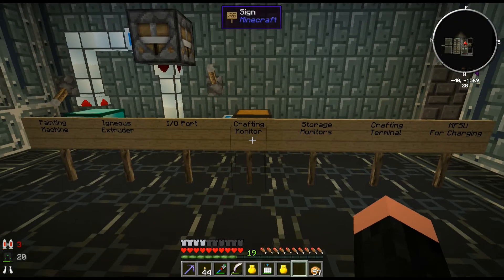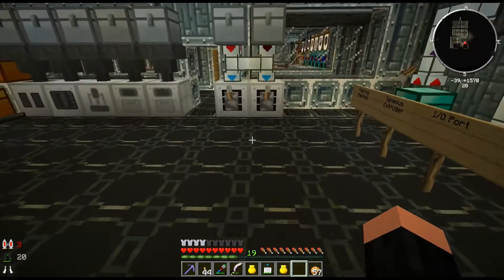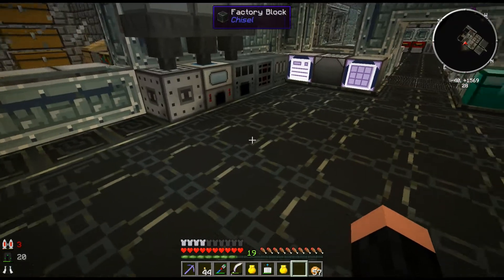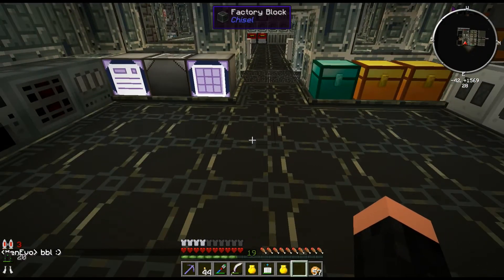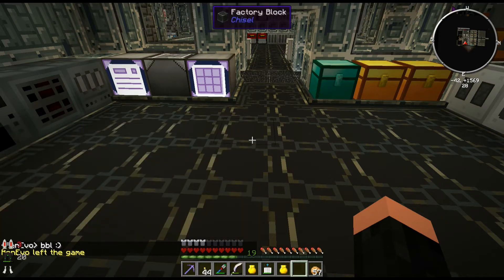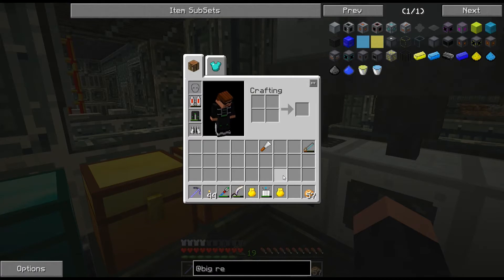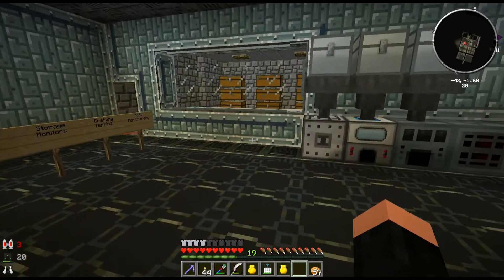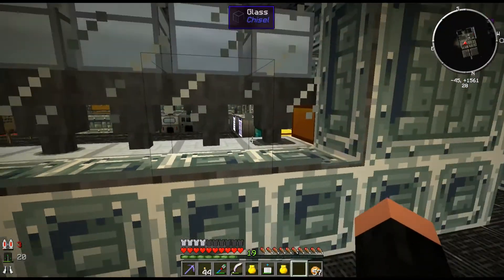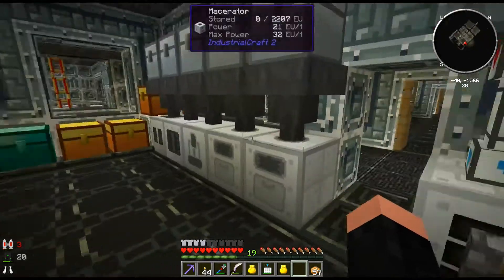The crafting monitor, storage monitors, and crafting terminals are going in. I do want to put an MFSU in this room and feed from there into some step-down transformers to actually power this room as well — I want it up here where I can see it. So I can just walk up to it, click on it, throw in my jet pack or whatever I need, and get it all charged up nice and quick. Since I pop in here when I drop down, it's close by where I need to be.